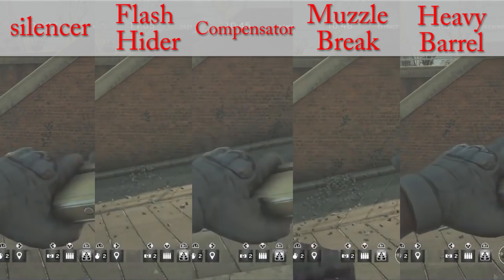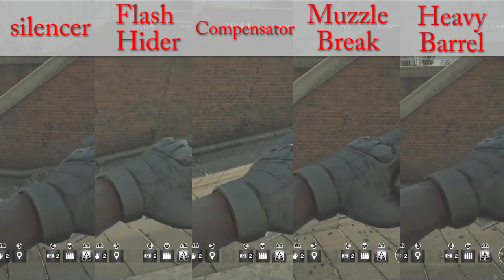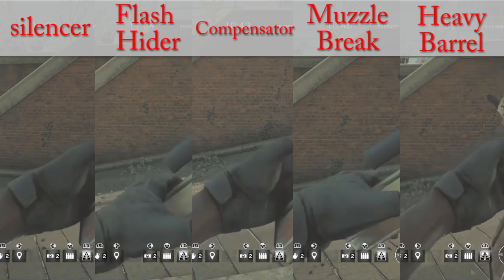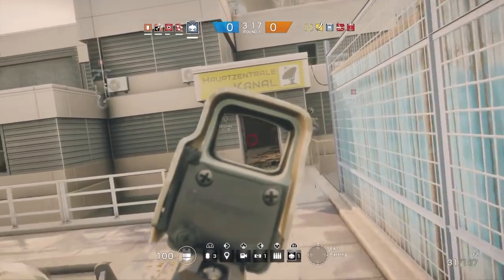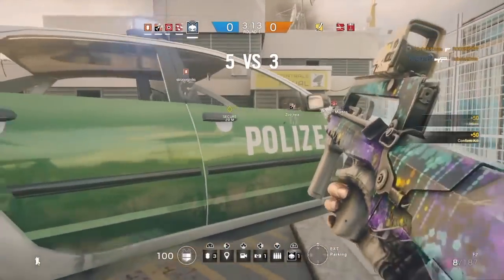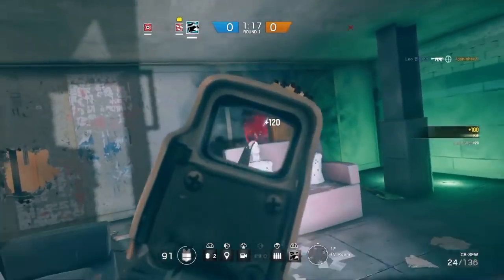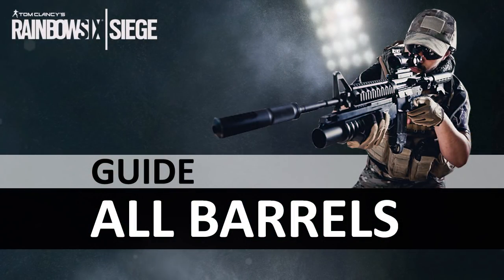Aiming down sight with bursts, as expected, the flash hider had the best performance — it had the best accuracy over all barrels when shooting in burst mode. Of course this test may vary according to different guns, but in general these are the differences between the barrels in Rainbow Six Siege. I hope I've helped you somehow, guys. That's it for today — have a good one, bye amigos!